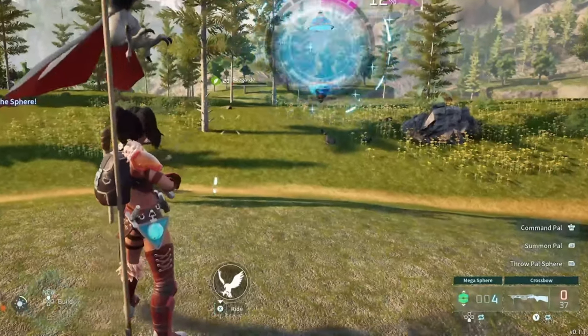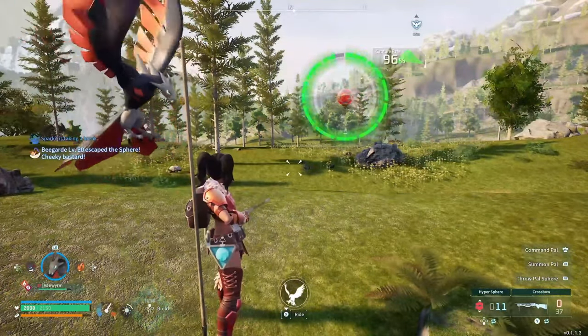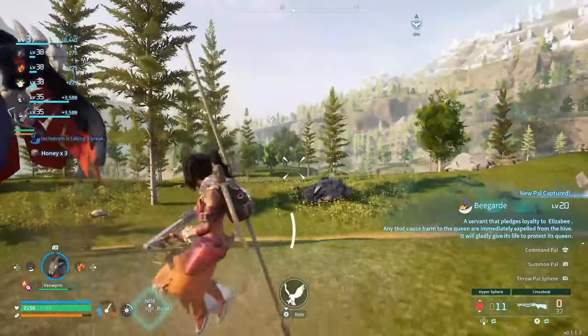This doesn't always work — sometimes you'll need a higher one. What I'm doing is throwing the sphere to give me time in between each shot before it kamikazes at me. Once you think it's close to being able to be caught, switch to a good ball — I'm using the red ones here, the gold ones will work as well — then launch that at it and you should be able to get it. We finally got one of these!